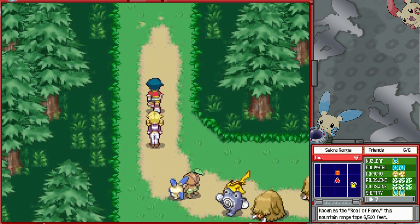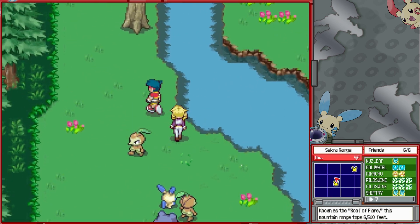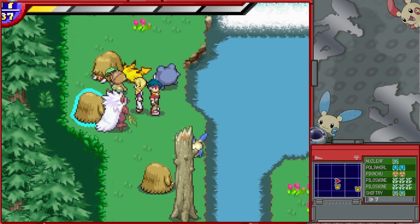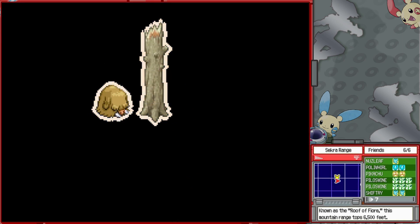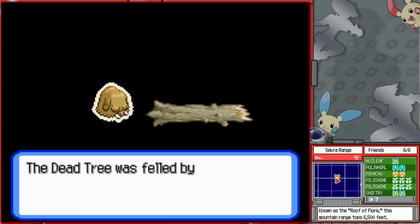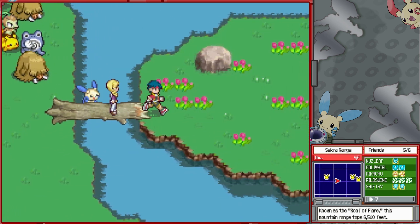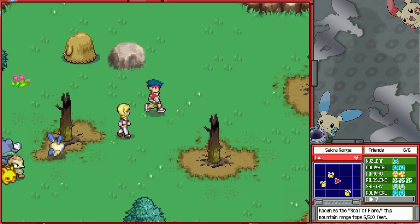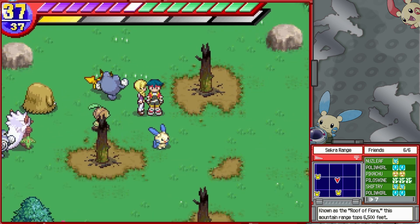The Sekra range portion right here is probably the part of the game I always forget exists until I actively reach it. In my memory, we go straight from Panula Cave up towards the summit of the Sekra range. It feels like the most padding-esque portion of the game — it doesn't really add anything to the world or the plot, just another sub-area to get through. Then: 'Gee, I wonder what burned these trees — was there a forest fire, or did a Pokemon cause this?'